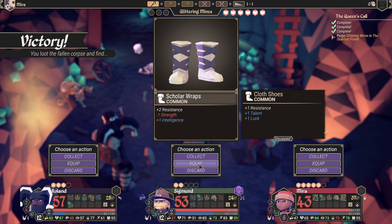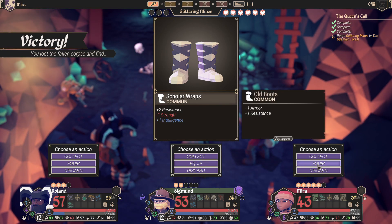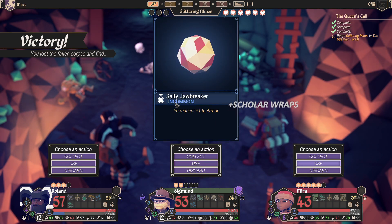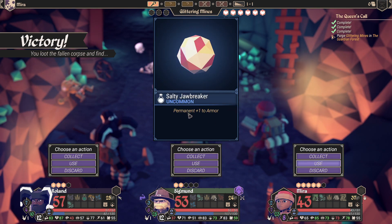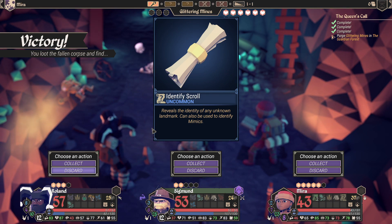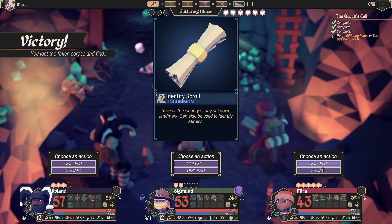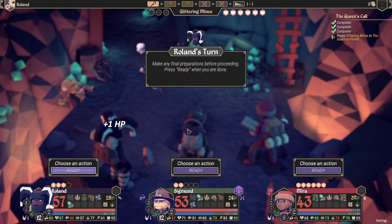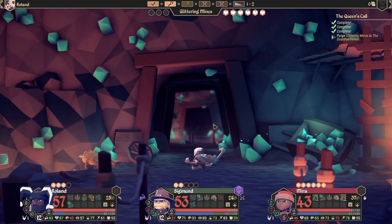We'll share the loot. Minus one strength — definitely not for him. Two resistance but we lose one armor; we also gain an intelligence. We get a salty jawbreaker: permanent plus one to armor — I feel like we give that to Roland, because eventually we'll want to start taunting. Mira gets the scroll. We are ready, let's keep rolling.